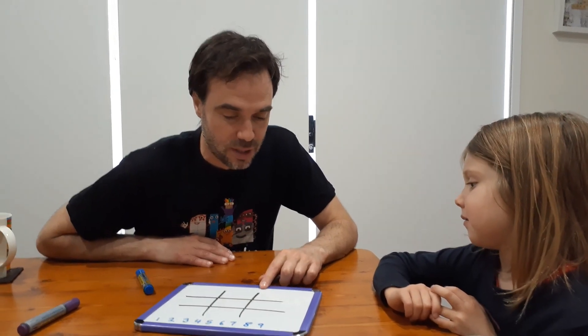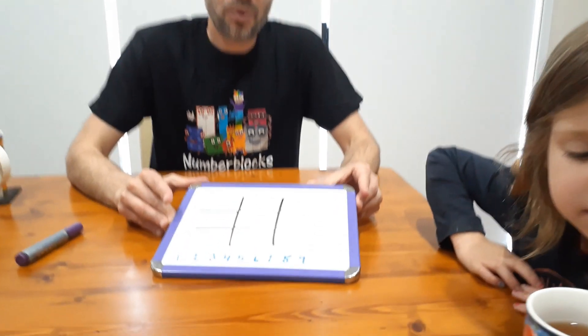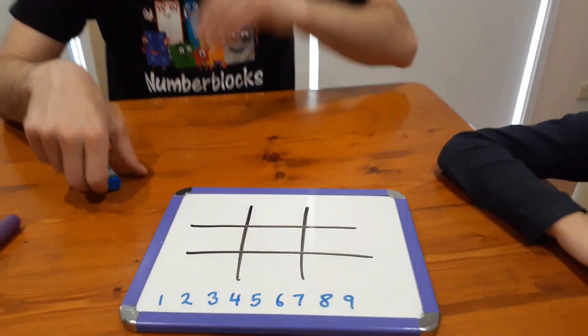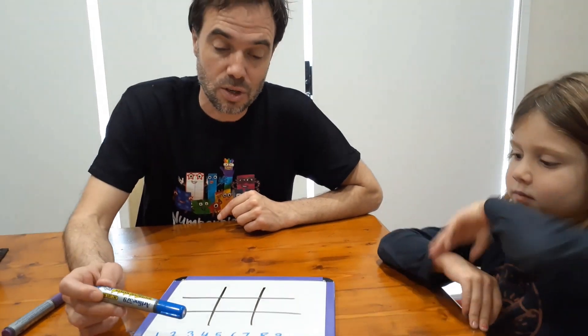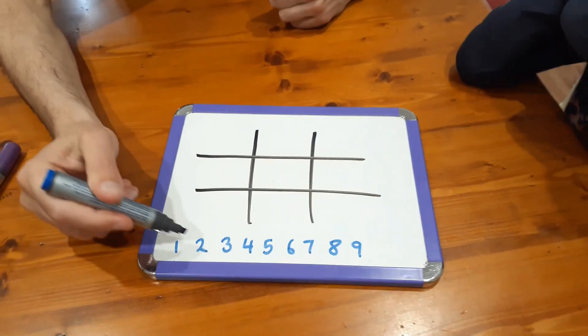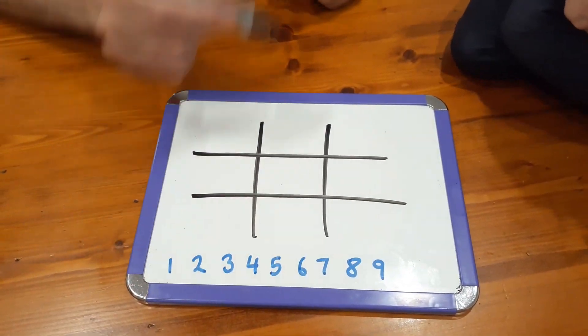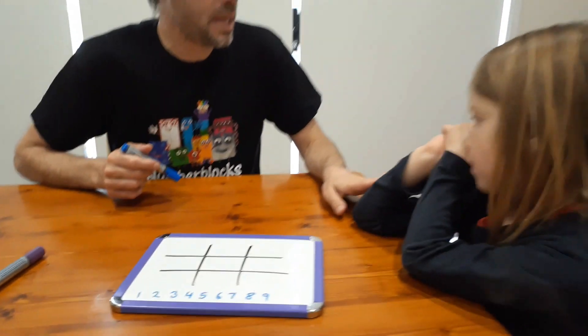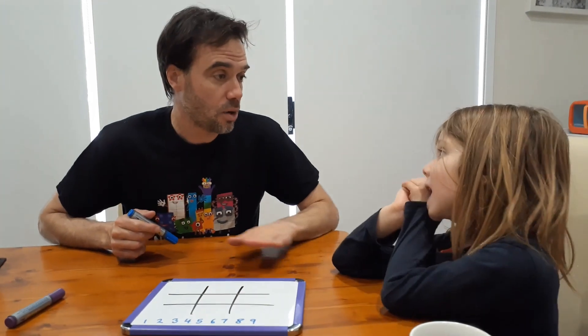So it's like noughts and crosses. We start with a regular noughts and crosses board, and instead of putting noughts and crosses on the board, we're going to be putting the numbers one to nine, and each number can only appear on the board once. So if someone uses a number, we're going to cross it off the bottom of the board. Now, Nashie, in this game we have to pick whether we're going to be an attacker or defender.